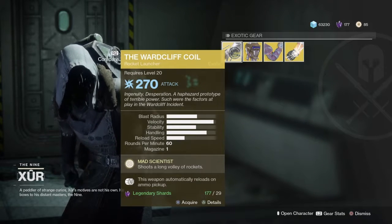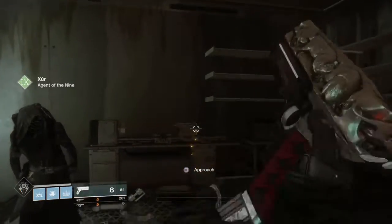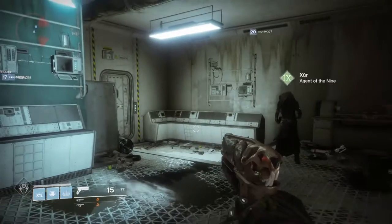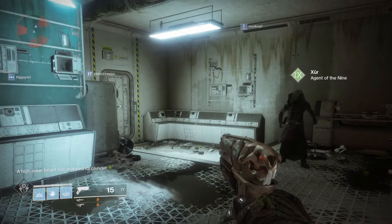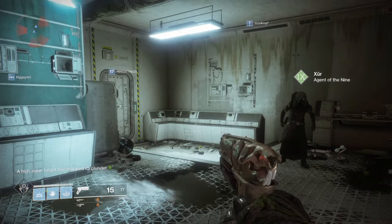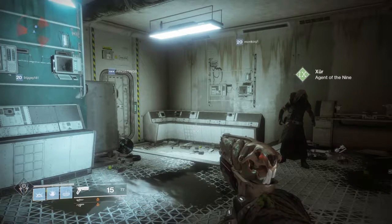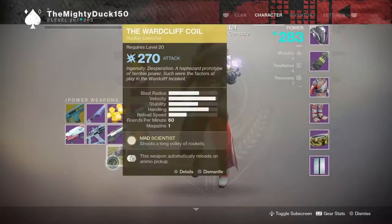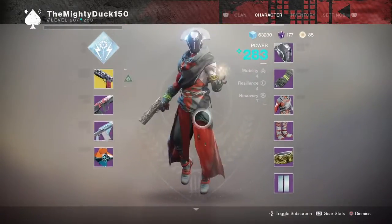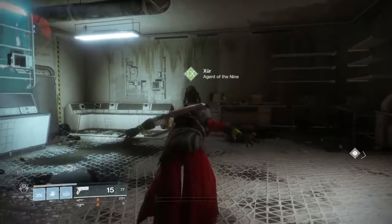The Wardrift Coil is absolutely amazing — it's sick, probably the coolest looking exotic I've seen in the game just based on how it works. Anyway guys, that is the end of the video. Go check out my team — their names will be in the description down below. The fact that Xur has brought two sick weapons in two weeks is pretty nice: the Merciless last week and then the Wardrift Coil this week. Thank you very much Xur — I will see you guys next time, goodbye!